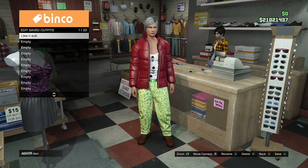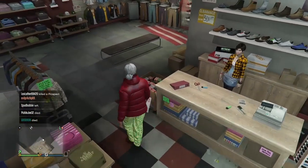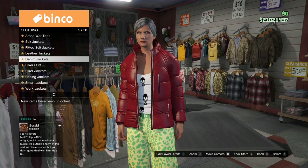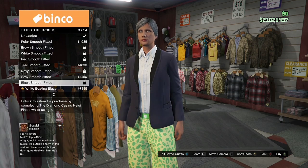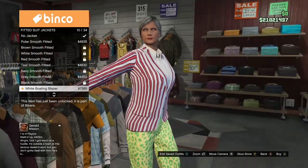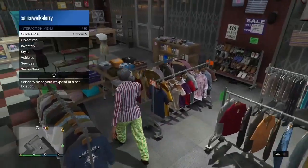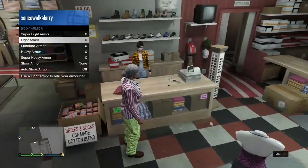Once you've saved your outfit, back out, make your way over to the top section again, go to Fitted Suit Jackets, and buy the white bow-in blazer. Once you've got that, back out, open up your interaction menu, go to your inventory, and put on the super heavy body armor.